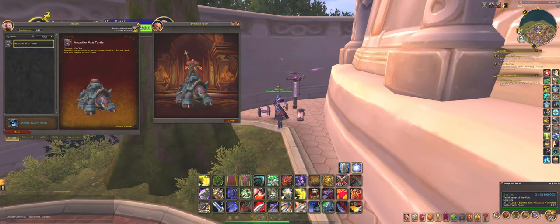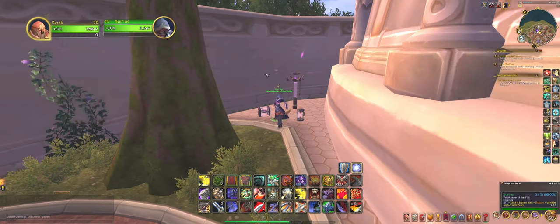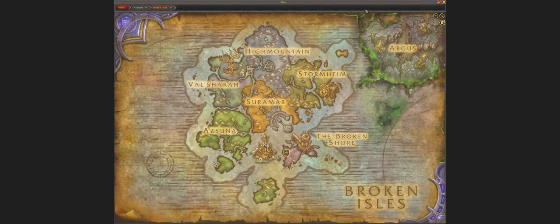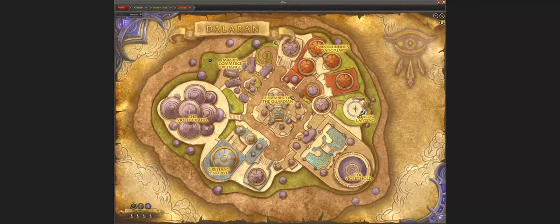As you can see here, he is right in front of me. And we are currently located right here in Dalaran — this is the Legion Dalaran, as you can see on the map, in Broken Isles. So right here.